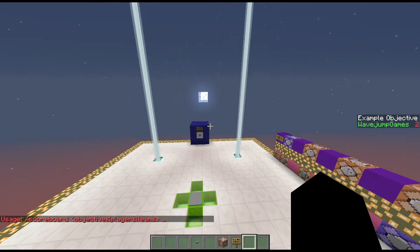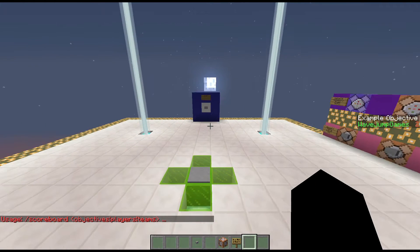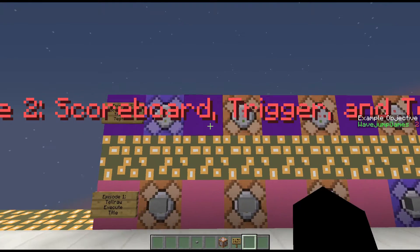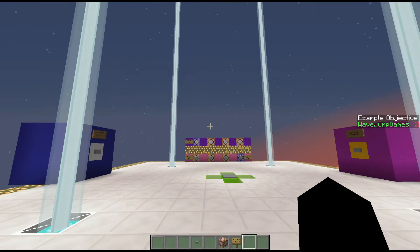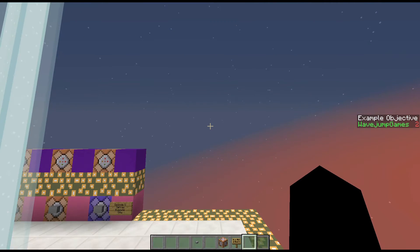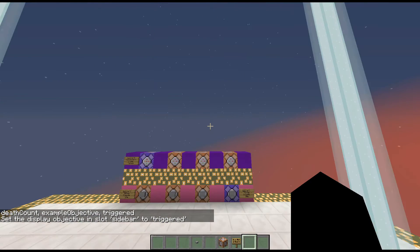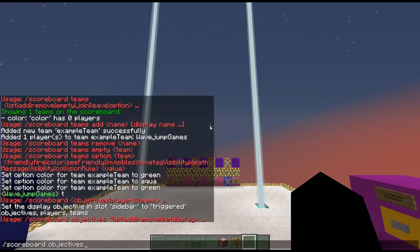So that's scoreboard teams and scoreboard overall. Moving on, we have the trigger command. The trigger command works first off with a specific type of scoreboard objective called a trigger objective — scoreboard objectives add something, trigger, then the display name. If you want to see how to do that, go watch the scoreboard section. If I do scoreboard objectives set display sidebar triggered, there's something there now.